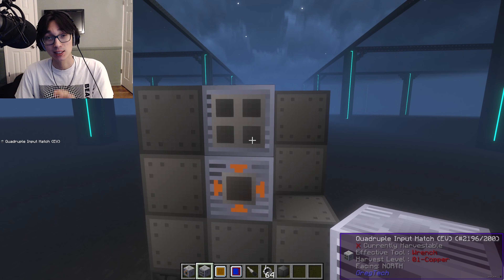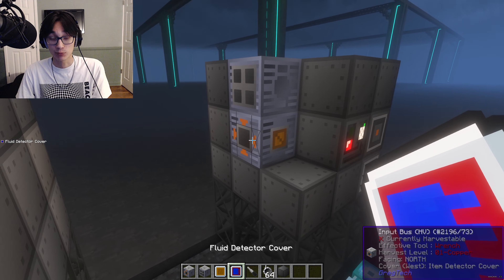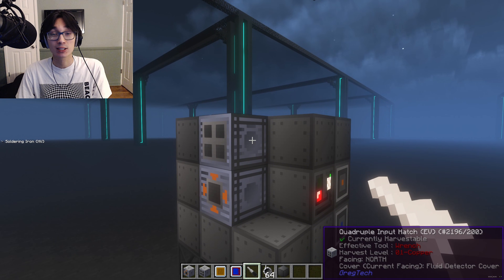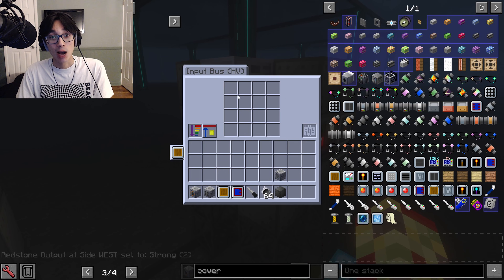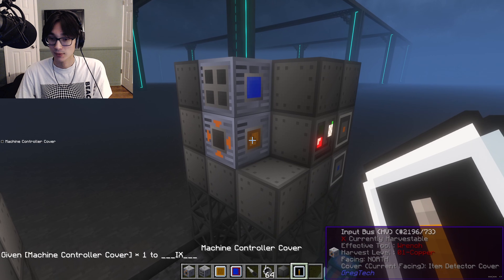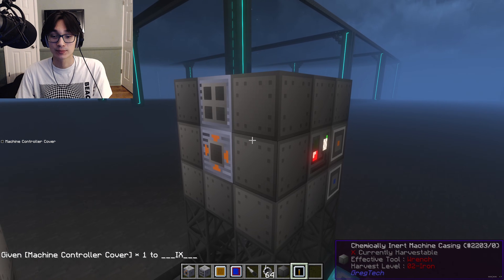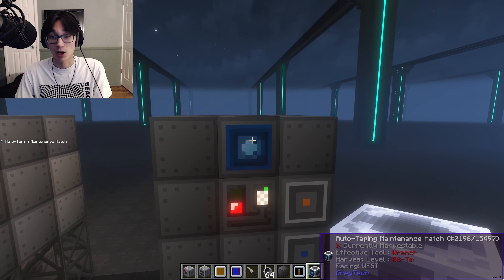Use the highest tier you can, as this will allow you to make bigger recipes. Add an item detector cover to the item input bus and a fluid detector cover to the input hatch. Right-click both of those with a soldering iron to set the redstone output signal to strong. Then I want you to set the input bus to an item threshold of 2. Apply a machine controller cover to the side of this LCR controller block and seal that right up. You'll also want maintenance; for the purpose of this video I'm using this auto maintenance hatch, but you'll just use a regular maintenance hatch.